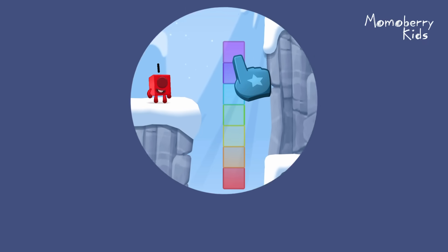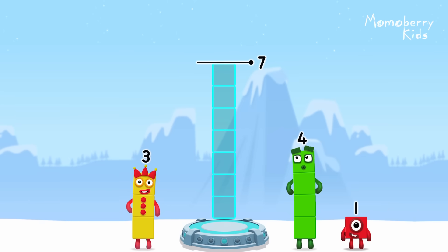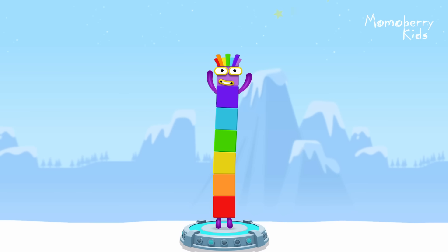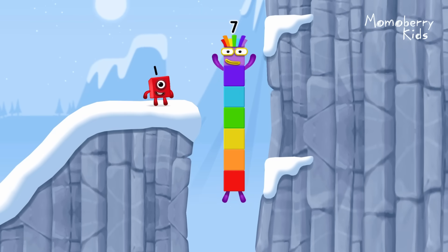Tap to start. Add number blocks to make seven. Three. Four. Correct! Three plus four equals seven. I am seven. Excellent.